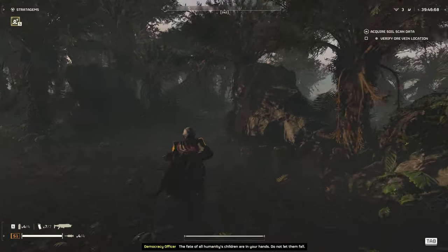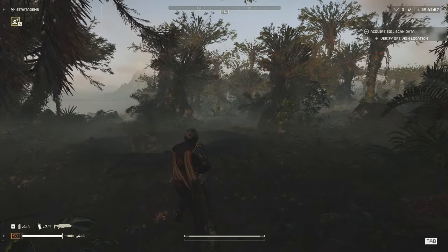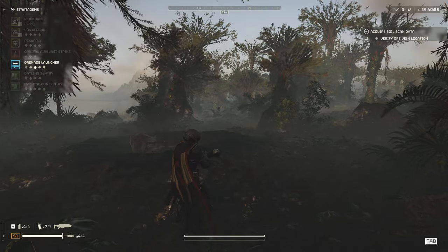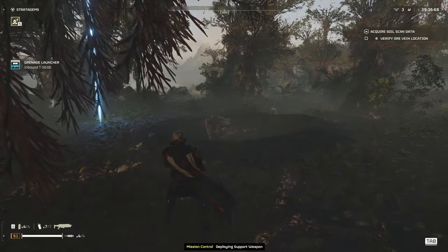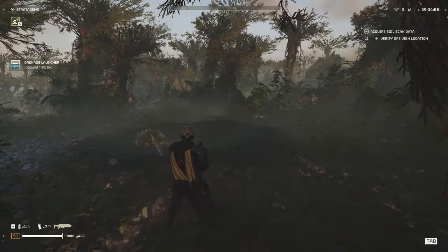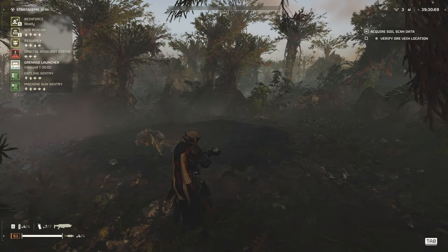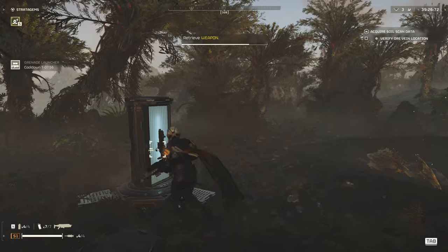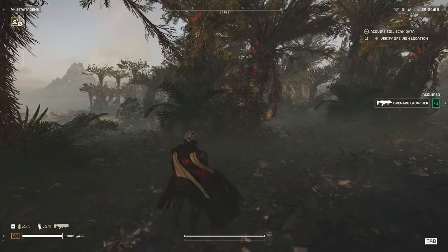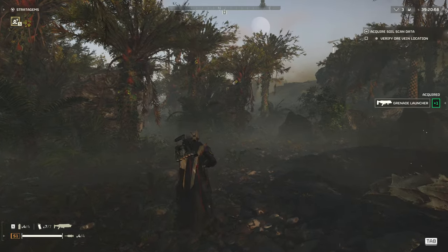We've landed right next to a bug nest — cool. There are different side missions that you can also complete whilst you're in a mission. You do have a timer though; we have 40 minutes to complete the mission. We also have these things called Stratagems that help in aiding to complete our mission. The more side missions you do, the better the rewards at the end.